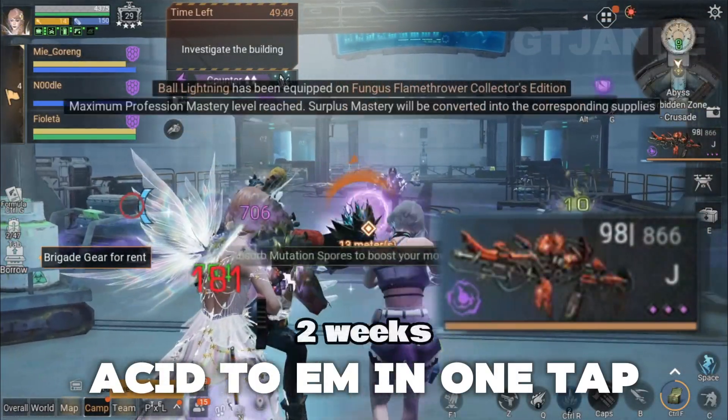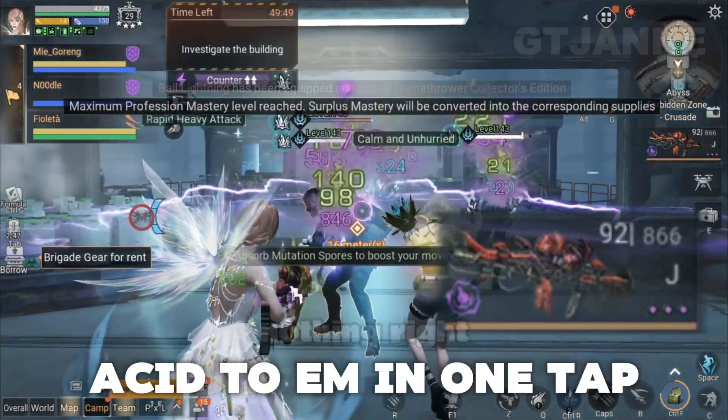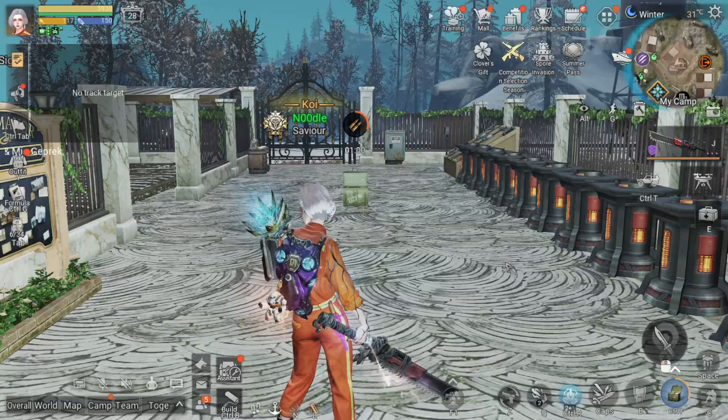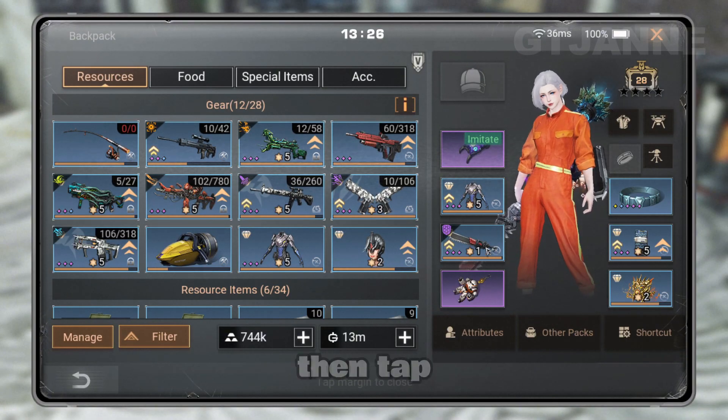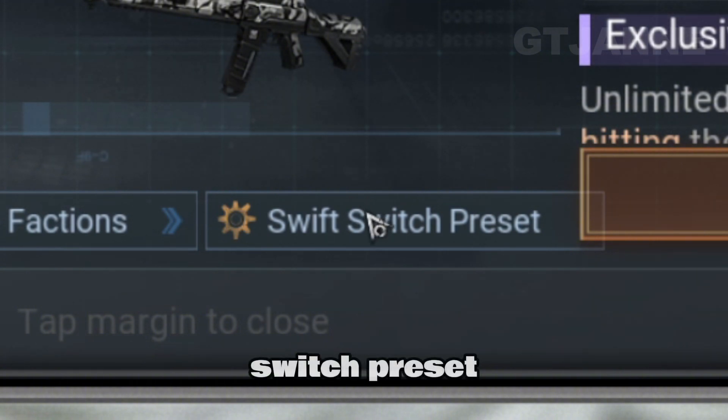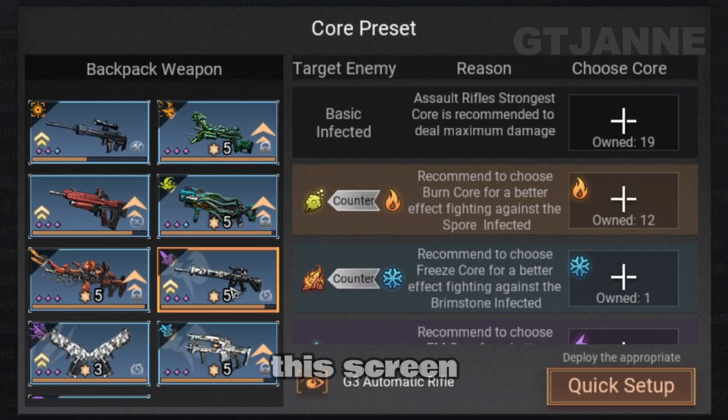This new feature was already added two weeks ago, but better late than nothing, right? For those that don't know it yet, all you need to do is open Backpack, then tap your weapon, tap Core, and you will see the Swift Switch preset here. After tapping it, you will see this screen.